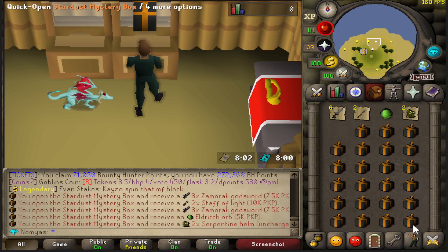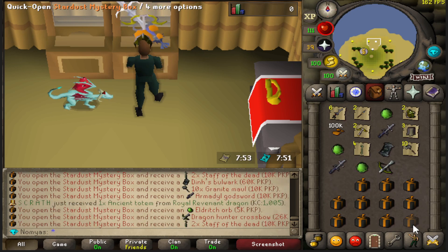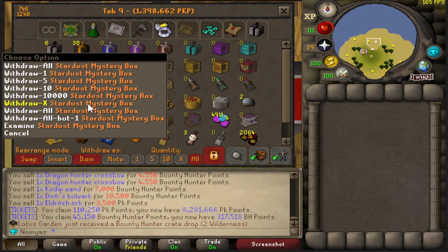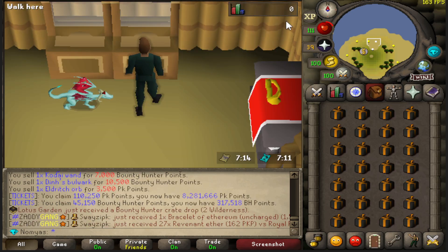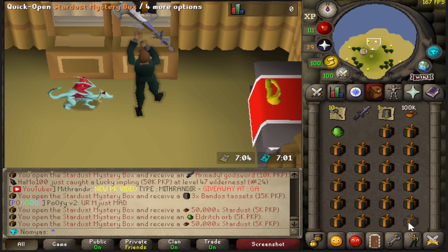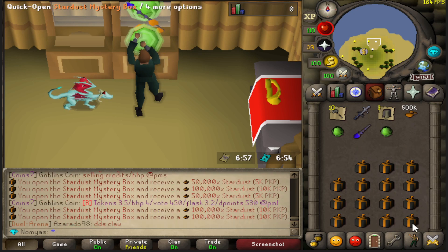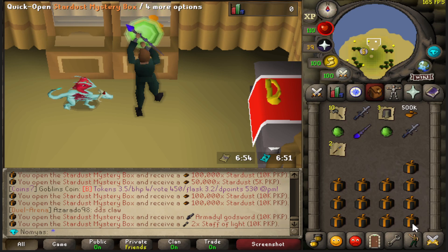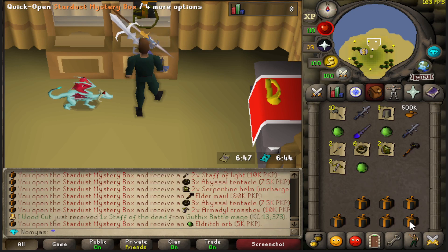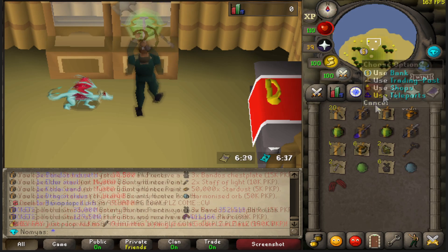66 more to go. Come on, I have to get something. I got two collection logs, I'm happy with those, but what I mostly want is the Infernal Cape. Can it happen today? Can it happen for once in my lifetime? This inventory is absolute dog. Two more inventories boys, and if I don't get anything we are down bad. I'm getting so many stardust back — that's mostly refunds, but 50k is only half back.